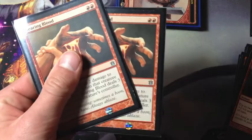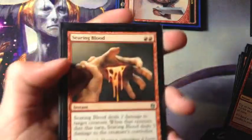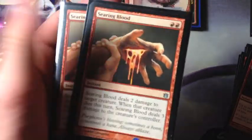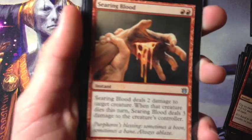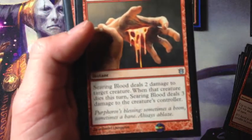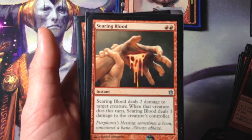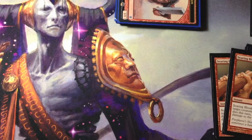Two Searing Blood, good against the mirror and smaller creatures. Deals two damage to target creature, and when that creature dies this turn, Searing Blood deals three damage to that creature's controller. Good against Goblin Rabblemaster, Monastery Mentor, and Soul-Fire Grand Master. Really sweet card at instant speed.